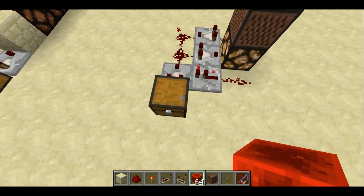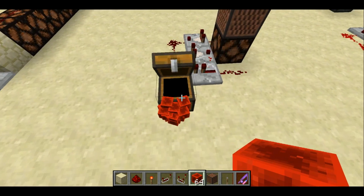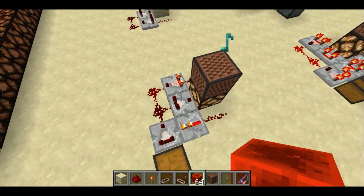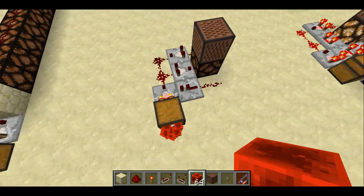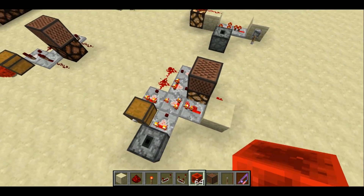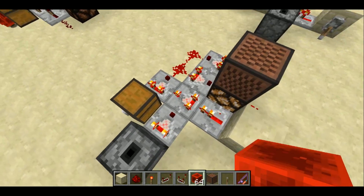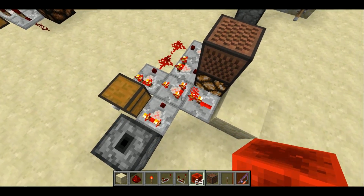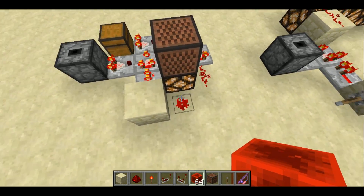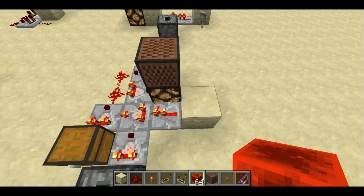It's pretty straightforward how that works. With a signal strength of one, it basically immediately decays just one time through, so this is blinking very fast. Let me show you the modification I've made to add the threshold. Visually, we added a comparator, a repeater slightly moved, and then some redstone dust back here — those are basically the additions, and the sandstone block too.